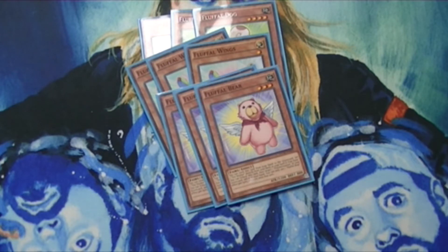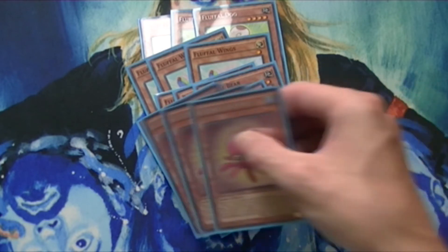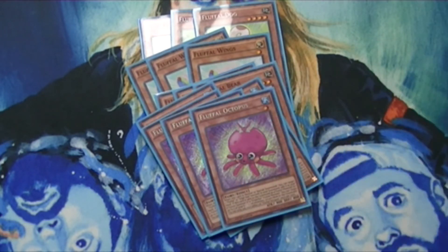For a little bit of extra support, I've got Fluffal Penguin at three. I like it at three because it lets you get an extra special summon from your hand in case you need to go into a Decode Talker, or if you just need extra material on the field to fuse with. I'm also running three Fluffal Octopus. I know a lot of people don't really like this card, but I really like that you can bring cards back from the graveyard and from banishment, because I'm banishing a lot when I fuse with this deck.